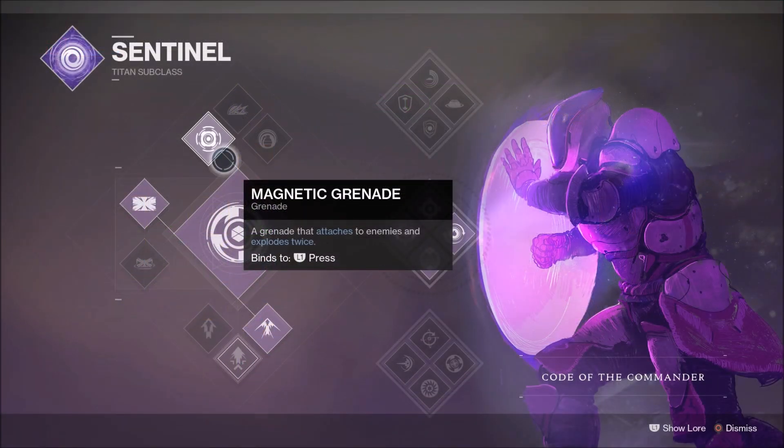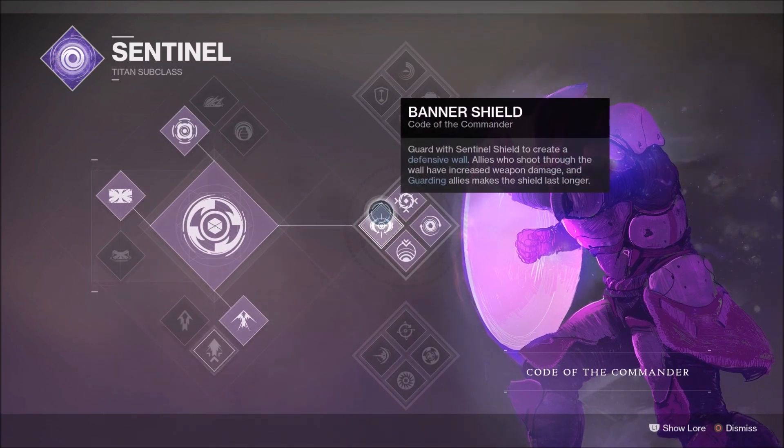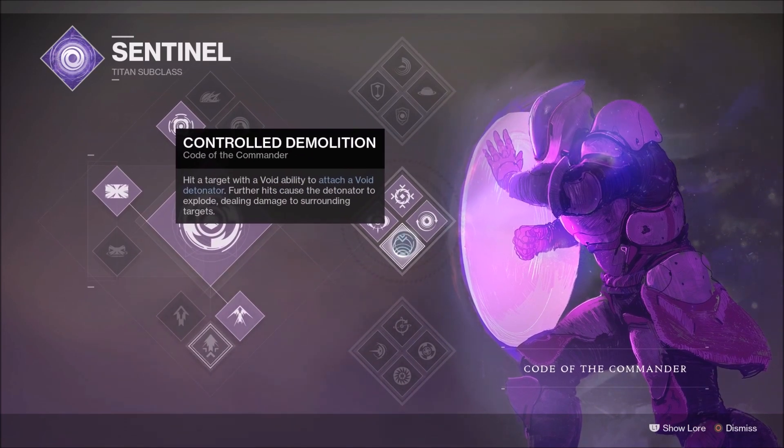Moving into the build, we're going to be using the Sentinel Subclass, and we're going to be using Magnetic Grenades — this is a must-have. We're going to be using Middle Tree Code of the Commander, which grants us the perk Control Demolition. Hit a target with a Void ability to attach a Void Detonator; further hits cause the Detonator to explode, dealing damage to surrounding targets.